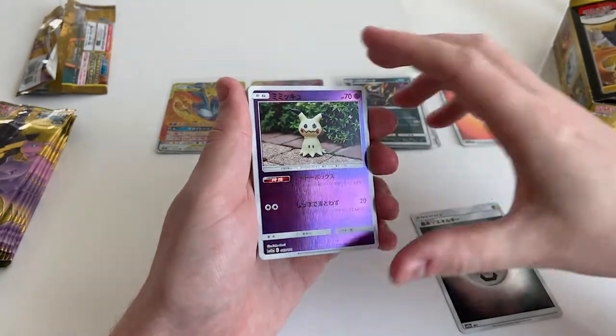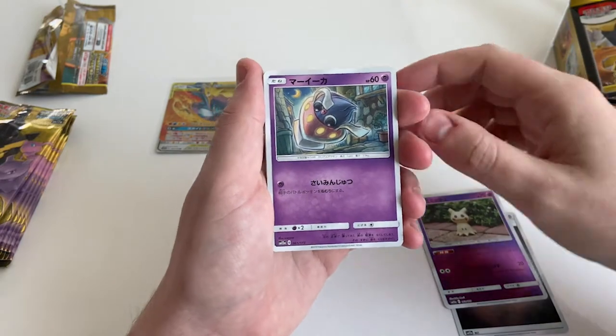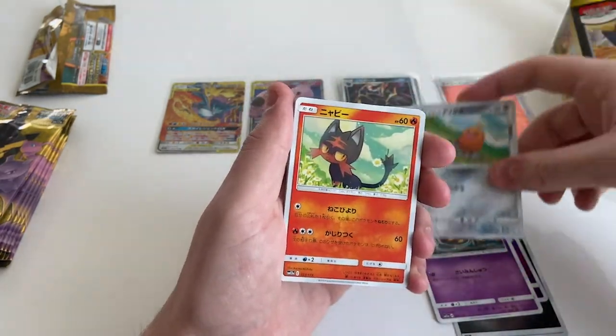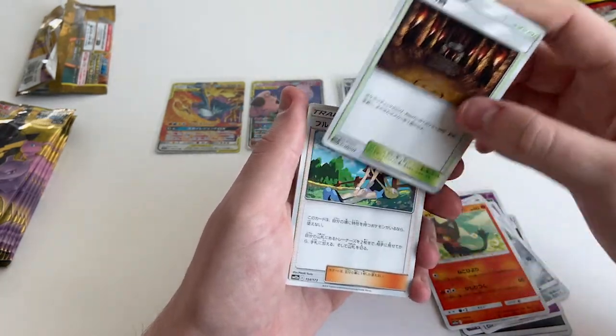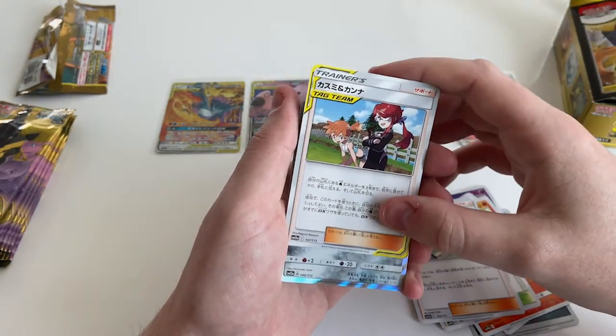Your favourite Pokémon in the whole thing? I like Mimikyu — a lot. Some weird ghosty squid. I love the Galarian Dig Dug Trio thing — they look like a Hanson, don't they? They do, it's so good. A little tag team Misty and... who's the other one?